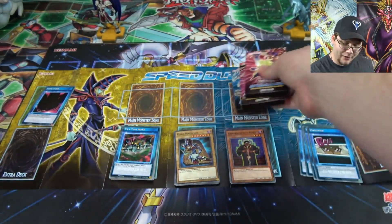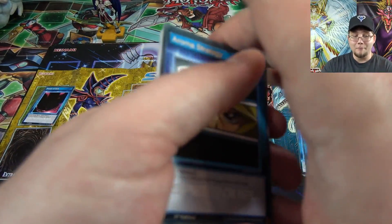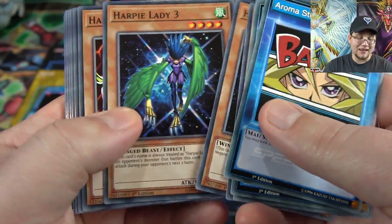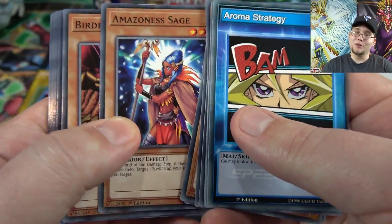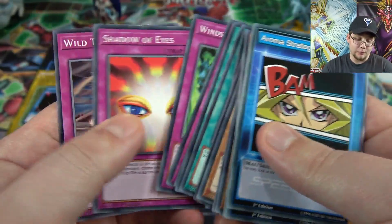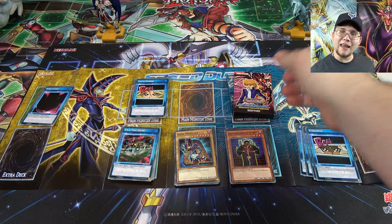For the other starter deck we have Mai, Joey, and Kaiba. The themes are pretty interesting, especially with Mai — from the current speed duel meta, she's actually the strongest deck to use from what I've heard. Her skills revolve around powering up her monsters, which makes Harpy Ladies and Amazonas work together, and that's actually pretty powerful. Her first card, Aroma Strategy, goes with the show — how she could see what card she was going to draw from the different perfumes she put on. It's a callback to the show that can help you get whatever cards you need. I love the idea of bringing Duelist Kingdom's rule-bending into the game.